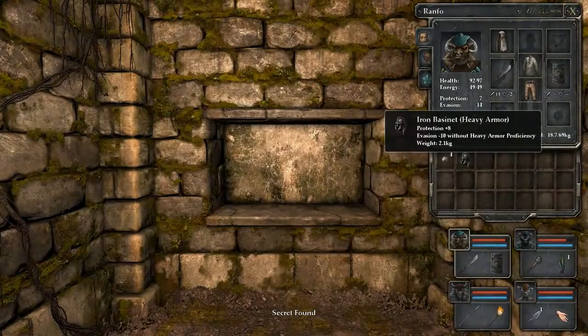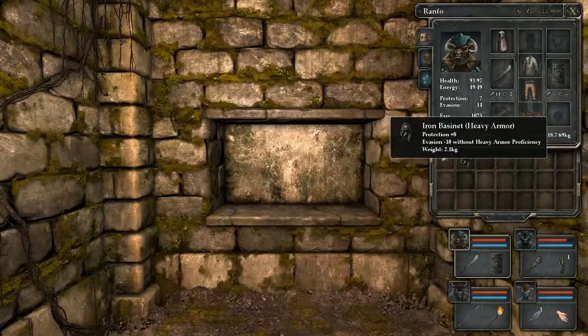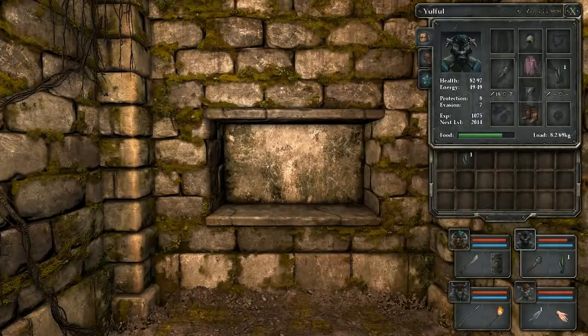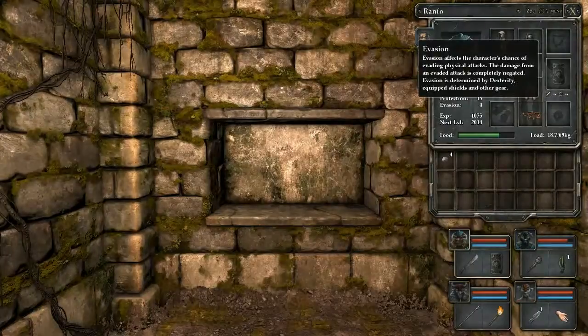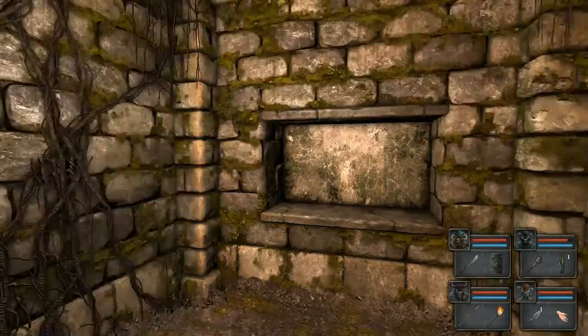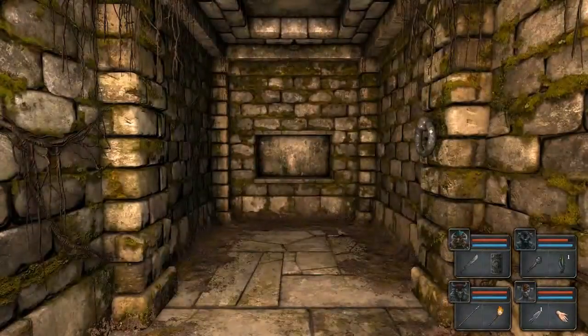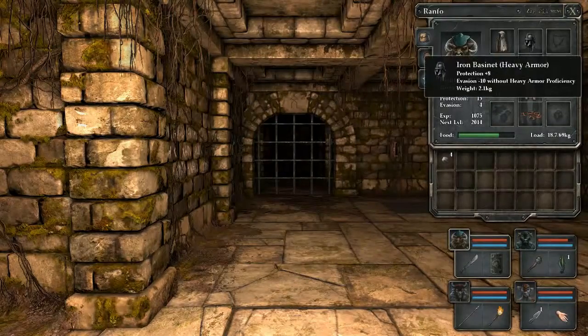Iron bassinet, heavy armor, evasion minus 10 without heavy armor proficiency. Well, see? That's the stuff that we really got to spec into. His evasion is now way down, but his protection went way up.